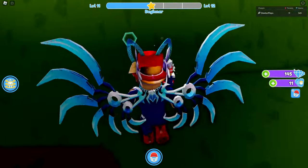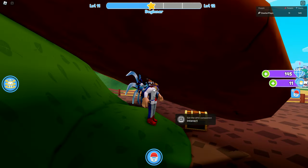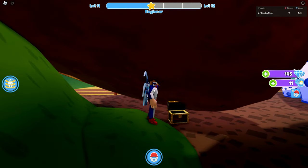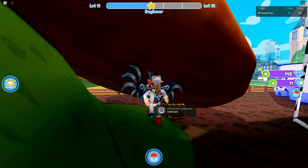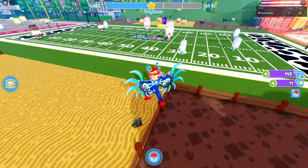That is the first item. Now for the second item, all you have to do is go into this little area and behind this giant pizza you're going to find a little something back there. Interact with that and it says get the UFO companion. Once you get that, you will get a badge in your inventory and you'll have both of those items in your inventory as well.